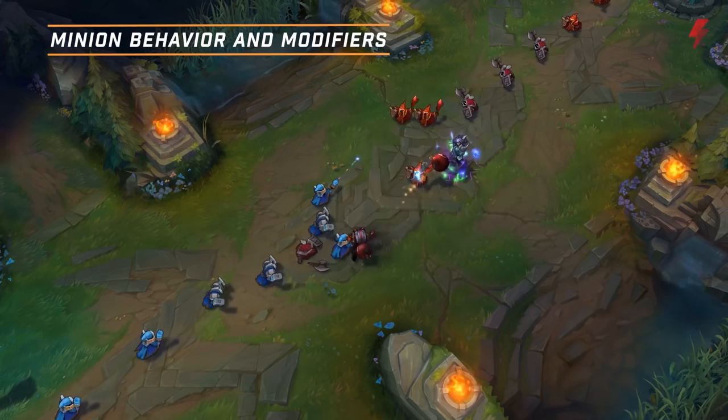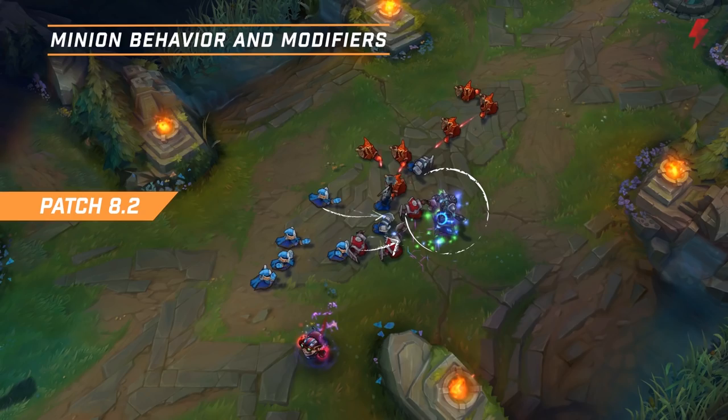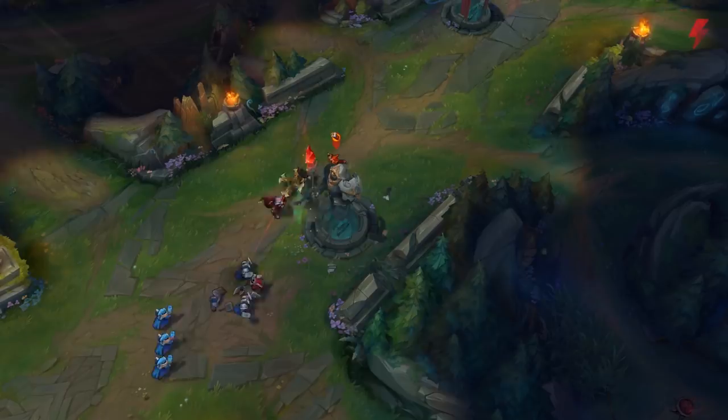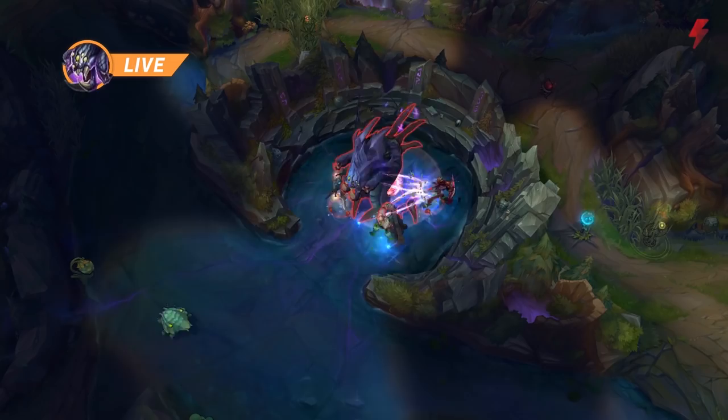Minions will prioritize you if you auto attack their champions, but will ignore untargeted spell damage. As of patch 8.2, single-target spells like Cassiopeia's Q or Pantheon's Spear will now trigger minion aggro too. Drawing aggro with these spells could turn a winning trade into a losing trade, as each caster can do roughly 10 damage per second. Taking more towers than your opponent and having a higher average team level makes your minions hit enemy minions harder and take less minion damage in return.